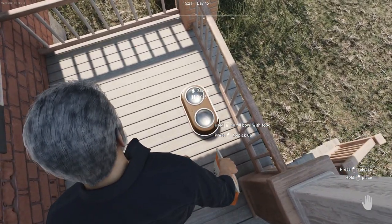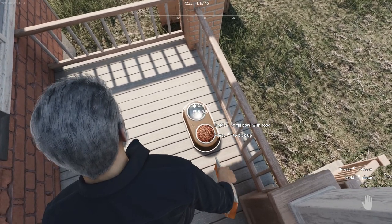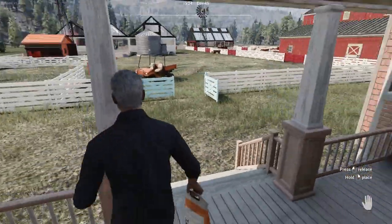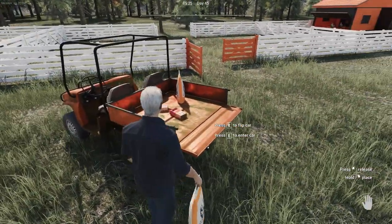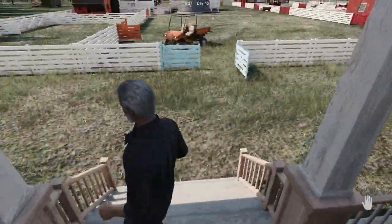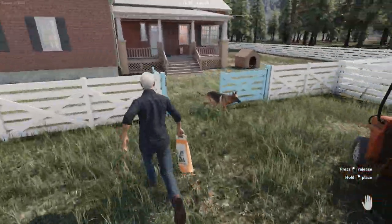To fill the bowl with food — let's go ahead. The other side is water. Let me give the cat some food. I think to fill it with water I'll need to go get the water container. I should probably just leave the food up on the porch here.